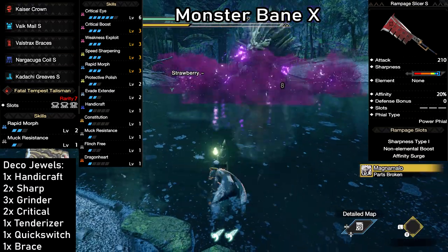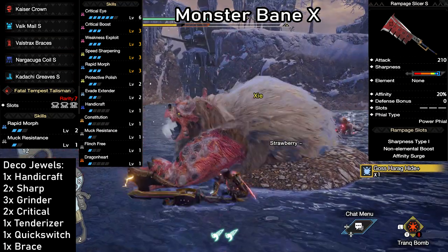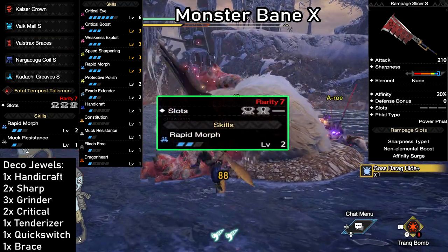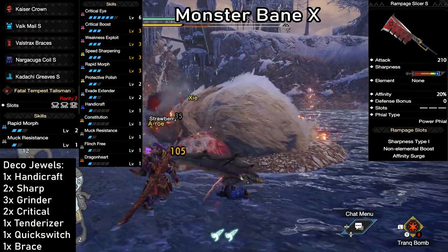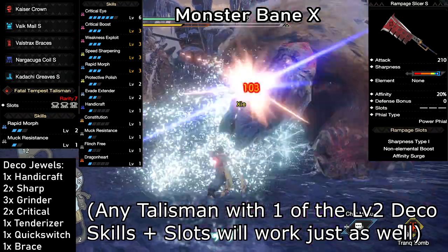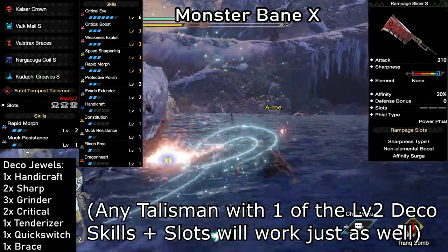We have Protective Polish level 2 plus 3 levels of Speed Sharpening to stay at white sharpness for one full minute. For the Talisman, only having one level 2 slot on it instead of 2 will work just fine — you're only going to lose one level of Rapid Morph. That said, Rapid Morph Talismans do seem to be quite common, so you might have something similar or even better. And of course, we have the awesome benefit of changing the look of this weapon into whatever we like.